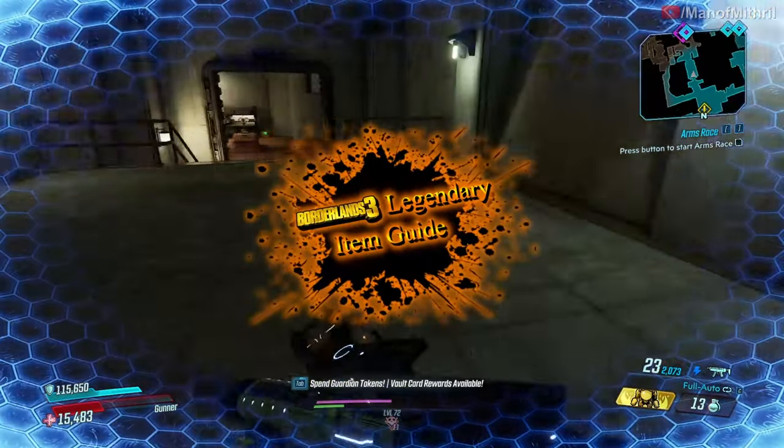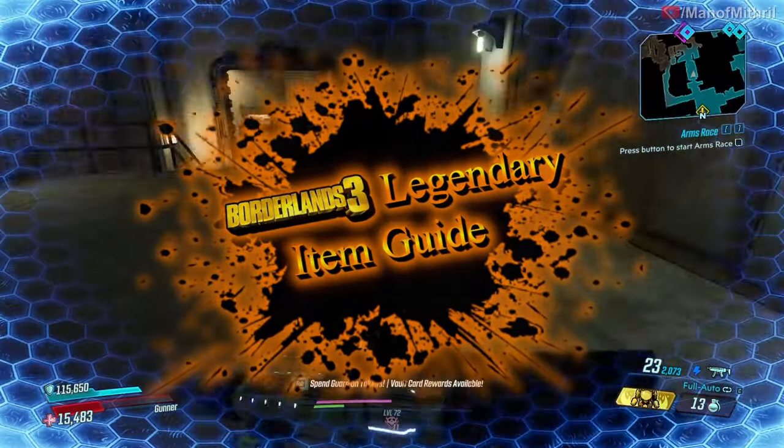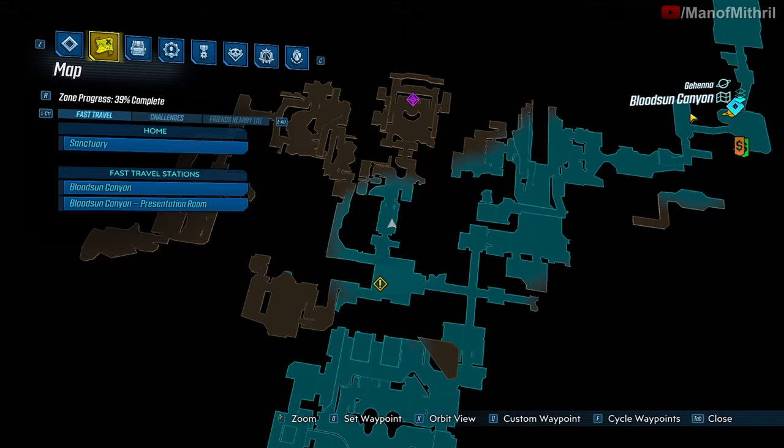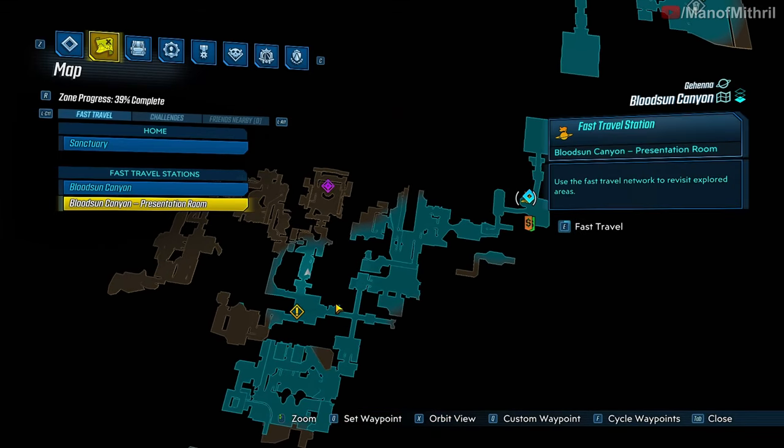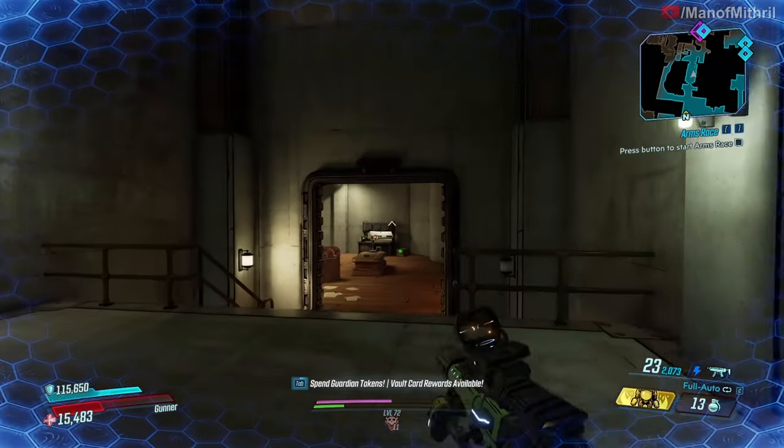Alright guys, this is Mithril back with another Borderlands item guide video. Today I'm here on Gehenna at the Blood Sun Canyon. I just spawned at the presentation room right here and you just have to make your way all the way to right here.